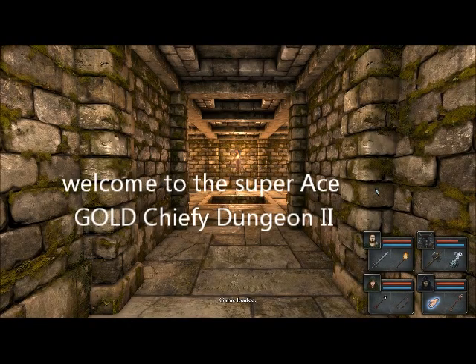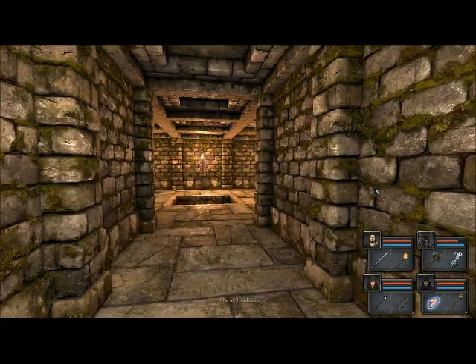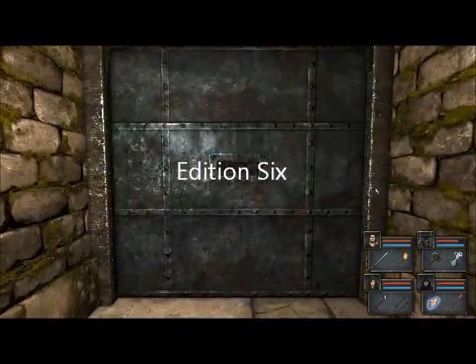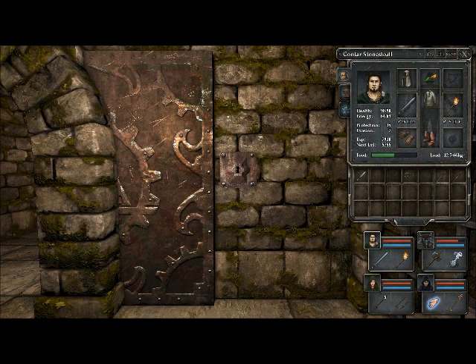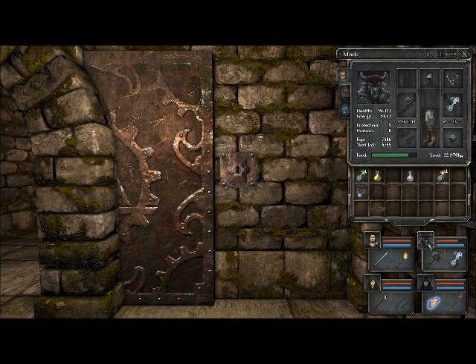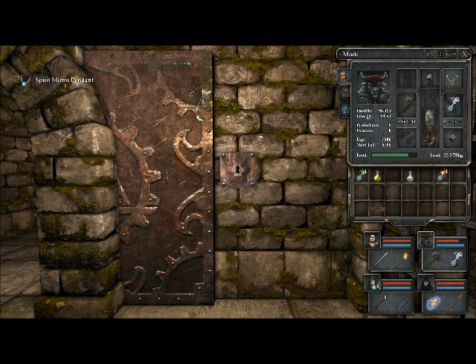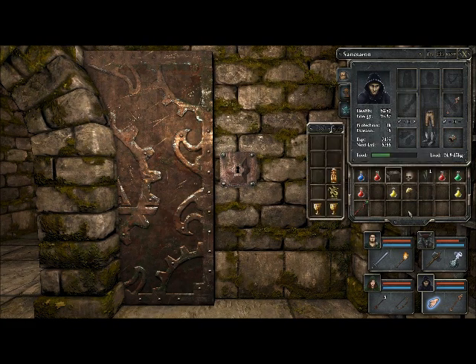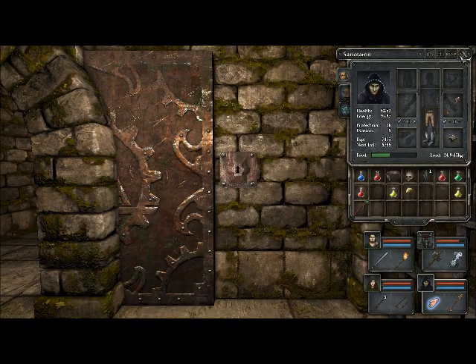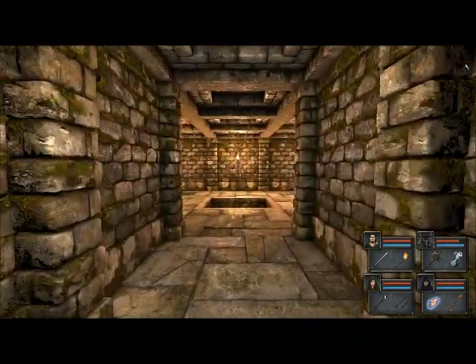We're on edition 6. This is edition 6 of the Super Ace Golden Chiefie Dungeon 2. This includes the Chiefie Dungeon, but it's also in another dungeon — it's a dungeon within a dungeon sort of thing. The only key we've got is a prison key. The Sorcerer's got some pretty good leather pants which he's just put on — Protection plus 3. He's got a great selection of golden goodies: 4 out of a possible 22. We can get in the game, but you need 18.